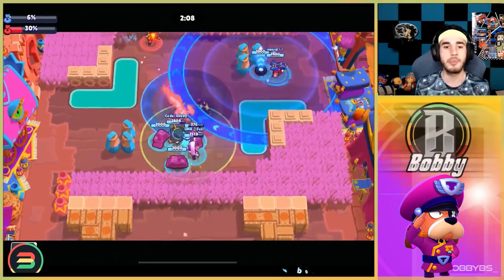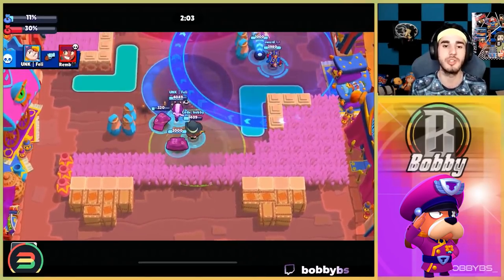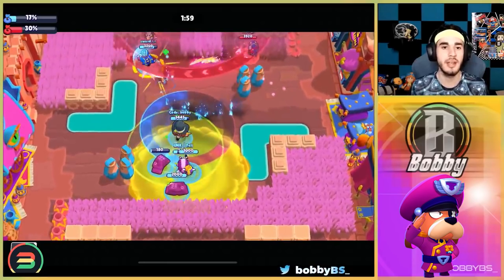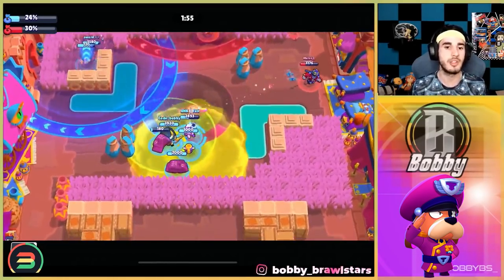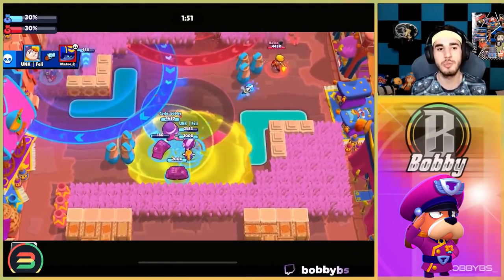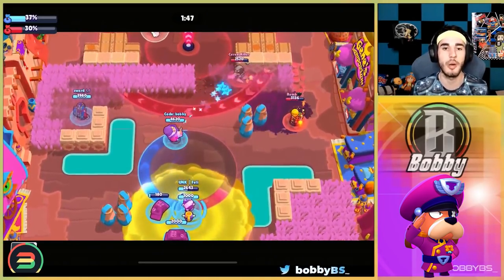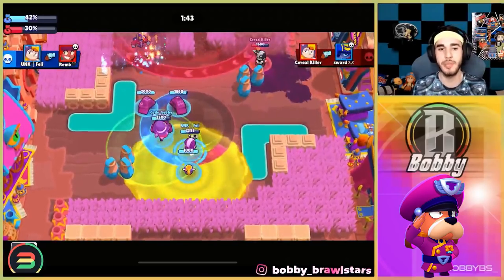I'm going to give the power up to my teammates and to myself — we're going to get bigger and stronger. As the game goes on, as long as you don't die and throw your power up and HP reset, you're going to win the long game. Now Ruffs is boosted, has more HP, and we're coming back. It's really easy to hold control and do a lot more things.